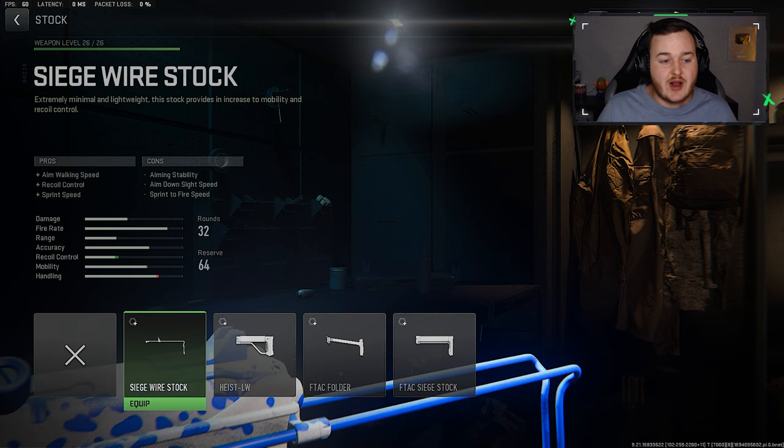Now for the stock, we're going to add on the wire stock for the aim walking speed, recoil control, and sprint speed. We're moving faster while aiming down sights, so we're strafing really quick with this build. We're moving around faster, running faster around the map, being in people's faces, getting into more engagements - and you will see that in today's gameplay. We also have some recoil control, which is always good for the F-Tac Siege.